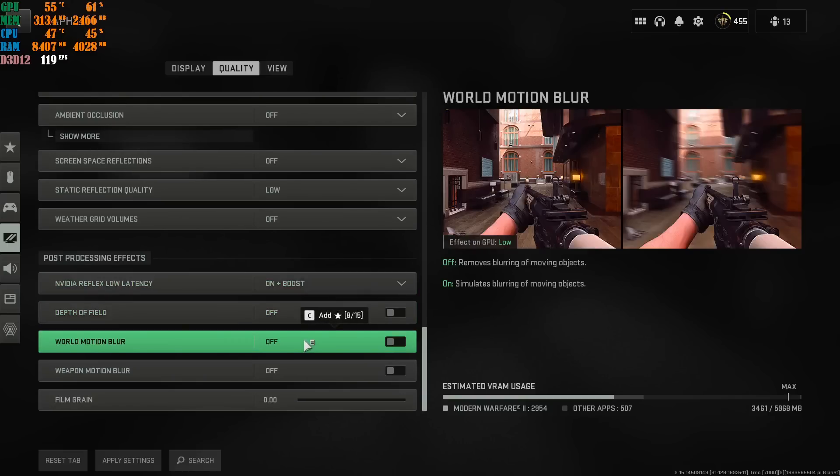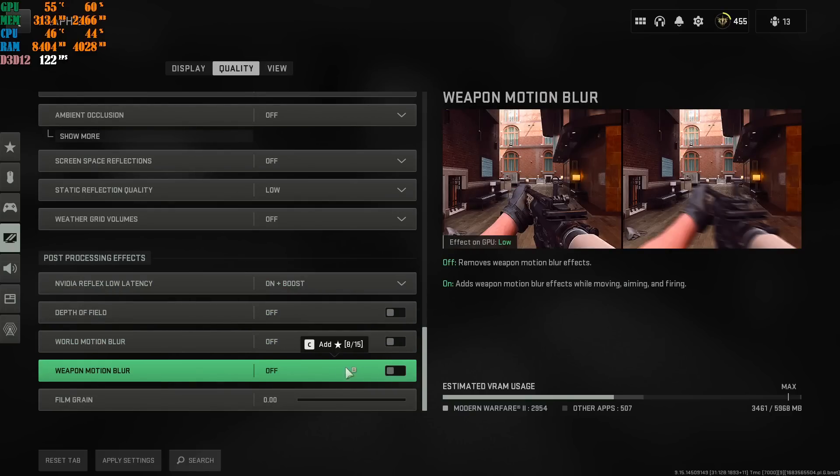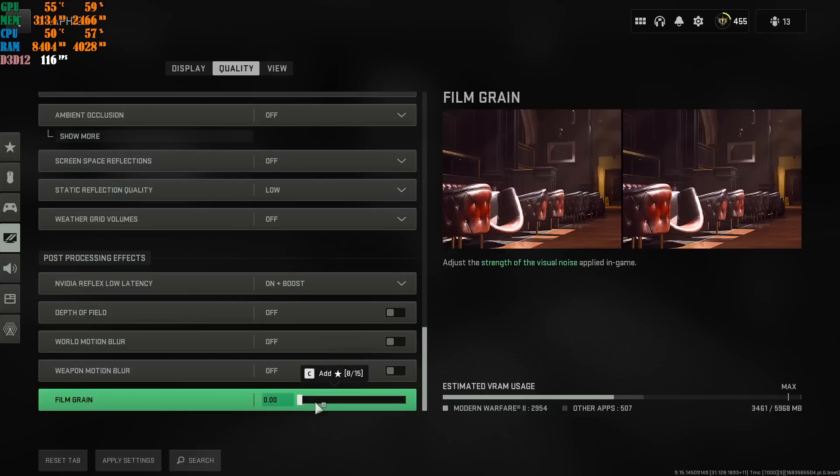Nvidia Reflex Low Latency: set to On plus Boost — always leave it there. Depth of Field: off. World Motion Blur: off. Weapon Motion Blur: off — all three of these off. With Season 3, motion blur doesn't help with stuttering at all, so just turn it off. Film Grain: I put mine at 0.00 — I've seen high-end streamers use a value above zero but I leave mine at 0.00 and highly recommend you do the same.